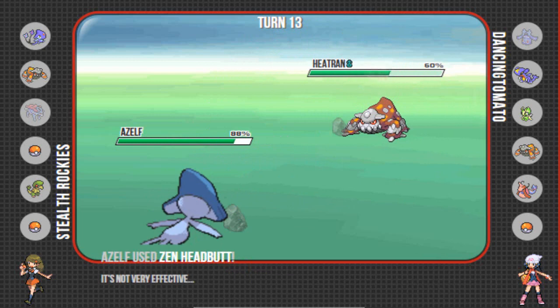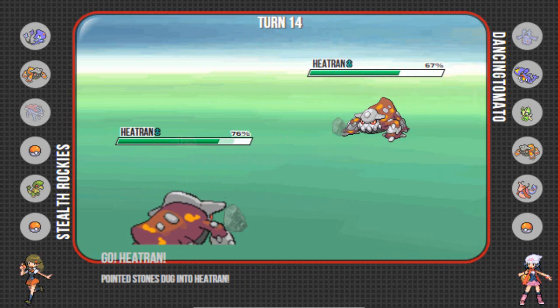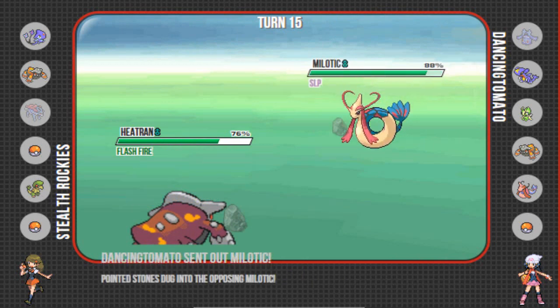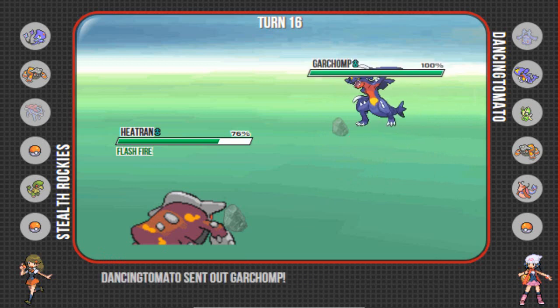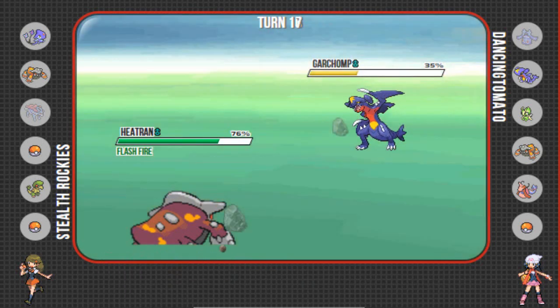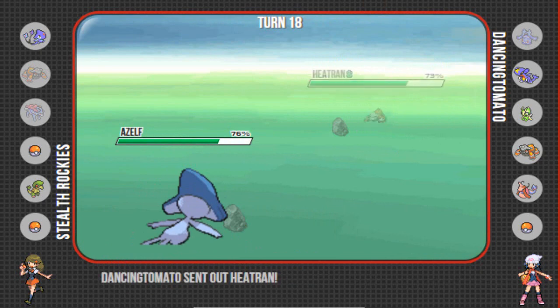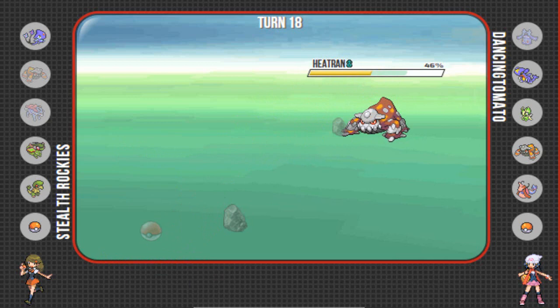I can go out to Azelf and go for a Zen Headbutt — I am Banded — it's going to do a lot to his Chomp and I'm pretty sure he might be locked into Earthquake, so it was rather safe. I'm going to switch into Heatran. I am Yache Berry, which means even if he goes for Earth Power I can live one. At this point I can just fire off an Earth Power. I don't know what item his Heatran is — he actually revealed Lefties, which means he's probably more of a defensive build. His Milotic is asleep and I have Flash Fire activated so I'm going to go for a Fire Blast.